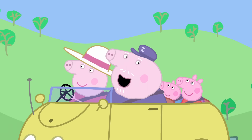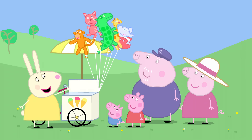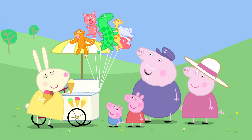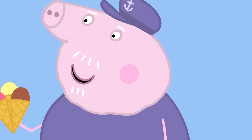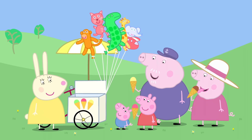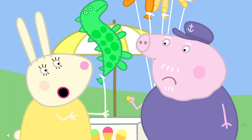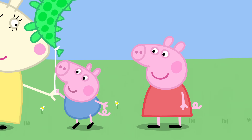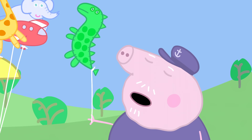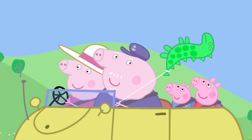Let's stop for ice cream. Why not? I think we deserve it. Hello there. Hello, Miss Rabbit. Four ice creams, please. Coming right up. What flavours would you like? Strawberry for me, chocolate for me, banana for me, please. Dinosaur. I think George wants a dinosaur balloon. How much is the little balloon? Ten pounds. Ten pounds? It's all for a good cause. There you go, George. Hold it tight, don't let go. George has let go of the balloon. Maybe I'll hold this very valuable balloon for the journey home. George loves his dinosaur balloon.